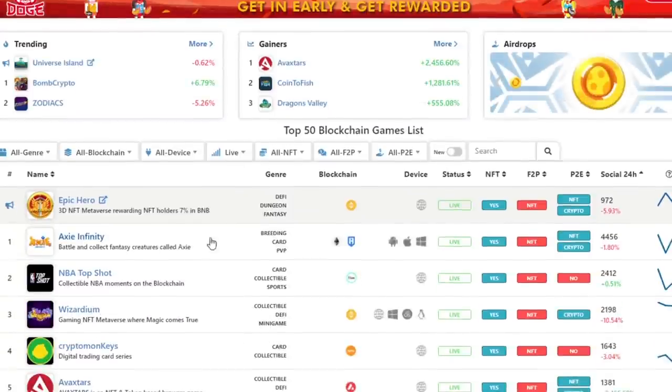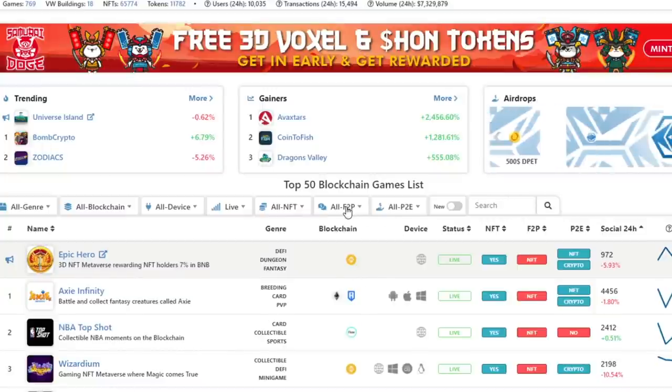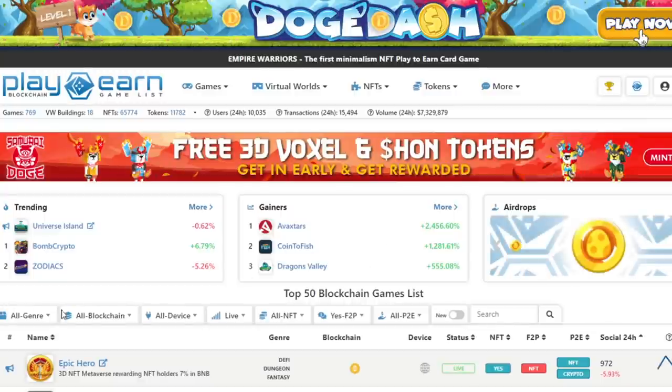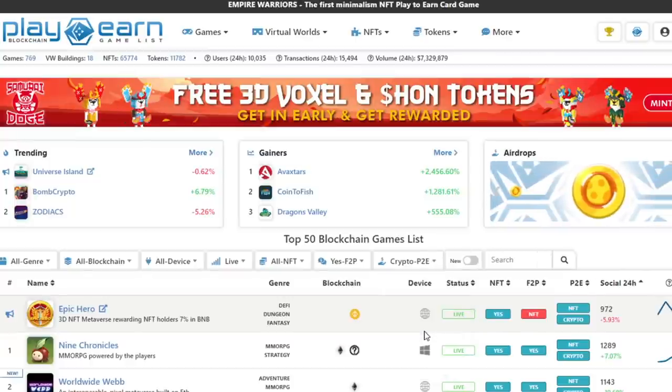So what I want to do is pick live games — games that you can play right now. Next, we want free-to-play, so the game needs to be free-to-play. You can add more filters like NFT support and play-to-earn support. We're going to pick crypto play-to-earn. So these games are going to be free-to-play, crypto play-to-earn, NFT-supported, and available to play right now — the crème de la crème of crypto games.